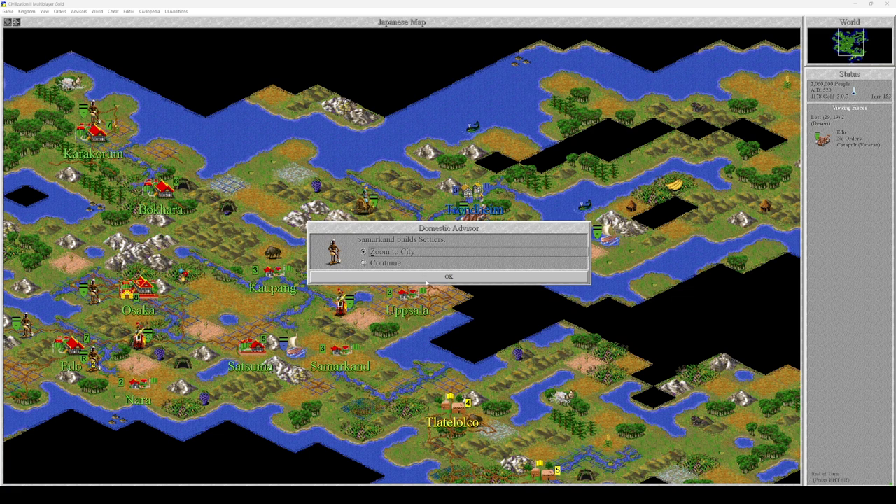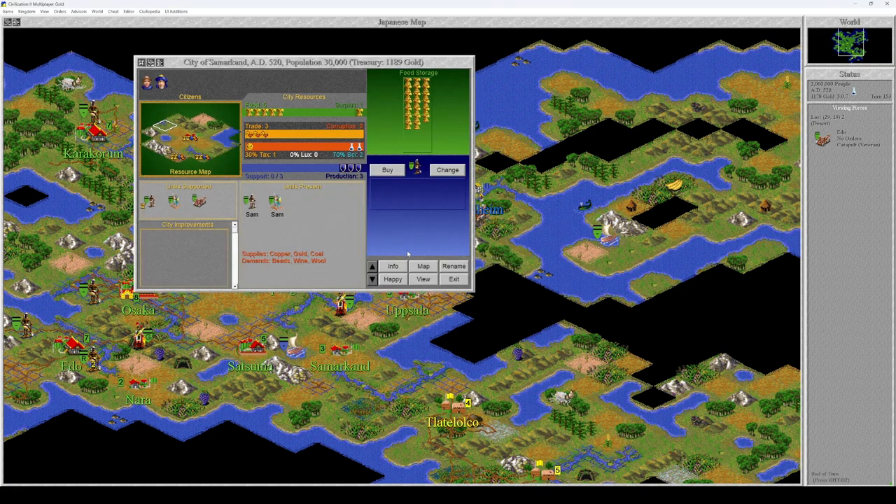Satsuma builds settlers. No surplus whatsoever. Build me another settler.